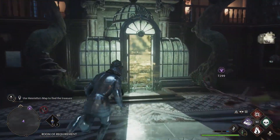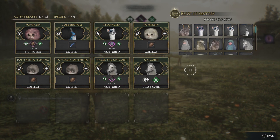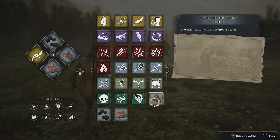Head inside the vivarium, then all you have to do is put your beast down through the Manage Beast menu. Once it's down, you have to use the spells that you get when you are training your beasts — it is the Beast Petting Brush and the Beast Feed.